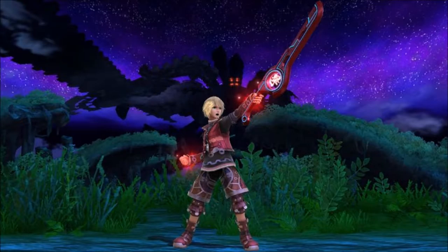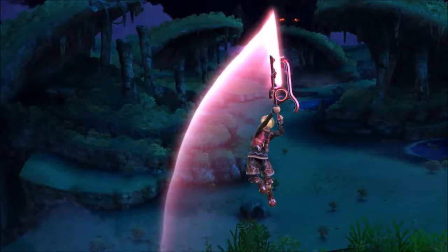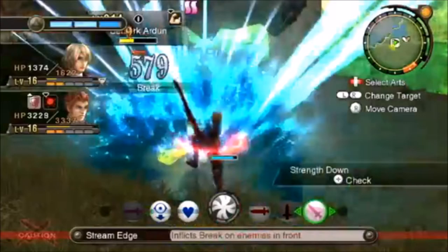Finally, there's Monado Smash, which is a completely original art, although it does share its colour with Monado Eater. Shulk's up special is Air Slash, which is a physical art of his from Xenoblade. However, in Xenoblade it was only one slash, while in Smash Bros it's two slashes. However, this could be a reference to the fact that in Xenoblade, Air Slash inflicts two status conditions on the enemy.